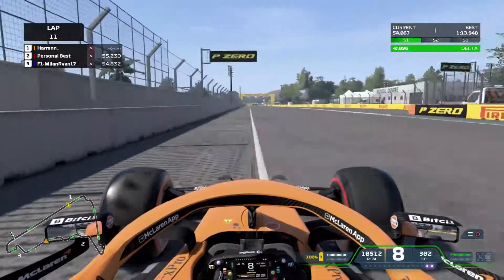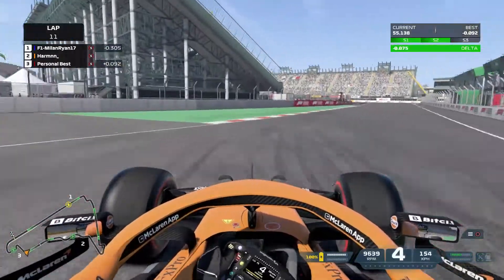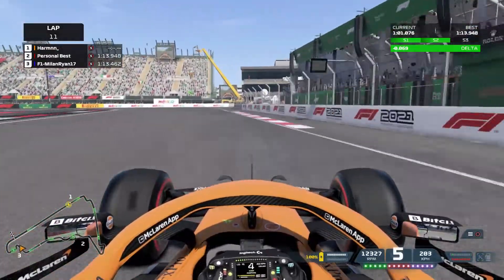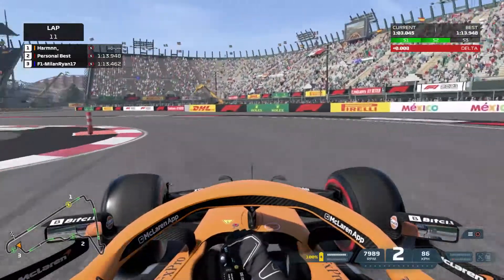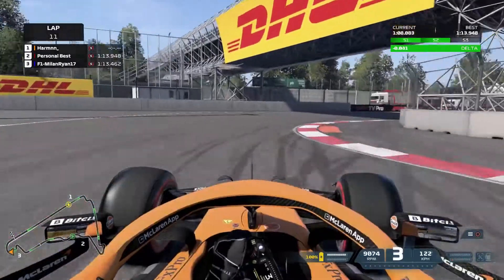The S-section we do pretty nicely with a small lift in both the turns, then throwing it in. We're going to kind of mess up this last sector, not hitting the apex completely there, still getting a decent exit.